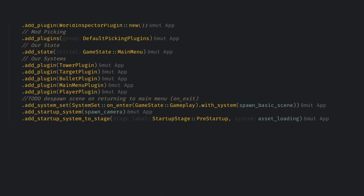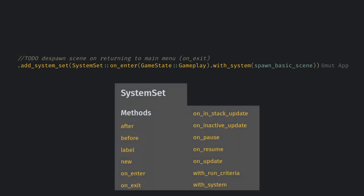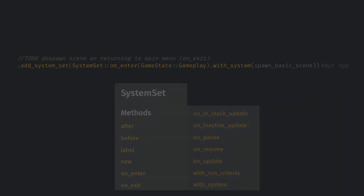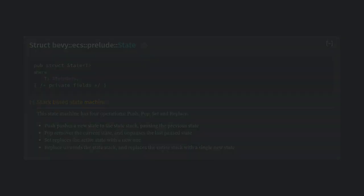Let's look at spawn basic scene first, because that's in main. We want to do this when we first enter the gameplay state, or exit the main menu state. We do this using system sets — we create a system set and call onEnter, giving it the gameplay variant of the state enum. System sets have a lot of flexibility. States can also be used like a stack, so we can push a pause state onto the stack and still have some systems like animations run while pausing systems like movement.